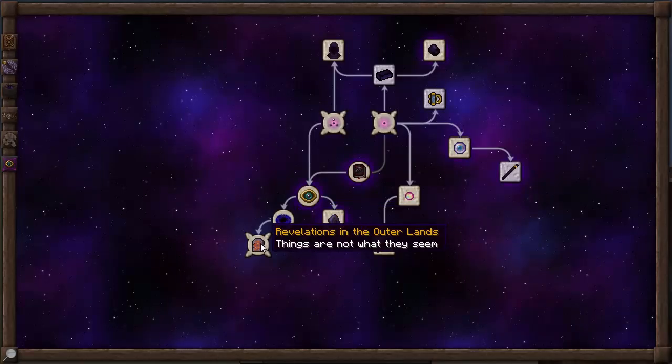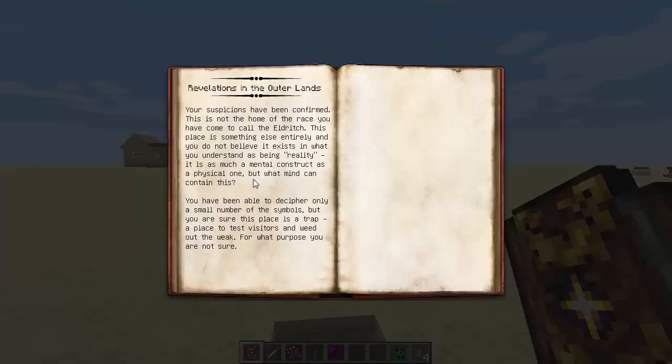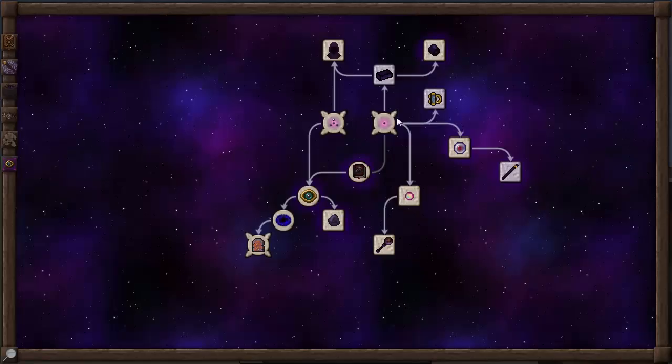Once you've got that, you can find things in there. Revelations in the Outerlands: your suspicions have been confirmed. This is not the home of the race you have come to call the Eldritch - this place exists outside what you understand as reality. It is as much a mental construct as a physical one. You have deciphered only a small number of the symbols, but you are sure this place is a trap - a place to test visitors and weed out the weak. And that is the entirety of the Eldritch tab.